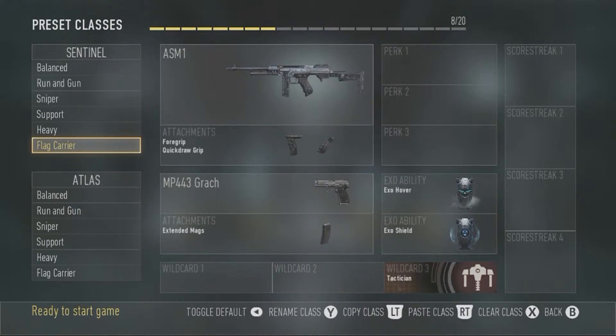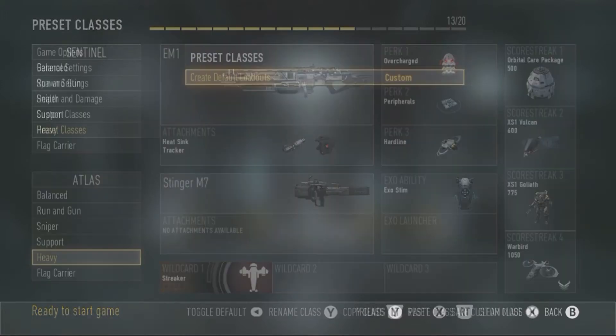Once you've done that, you want to copy this class onto the opposite team's flag carrier, so in case you spawn on either side, this will still work.